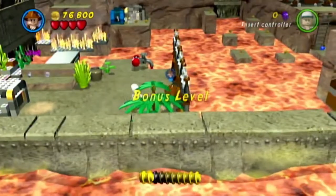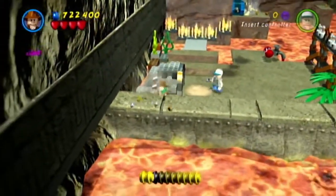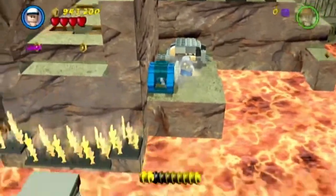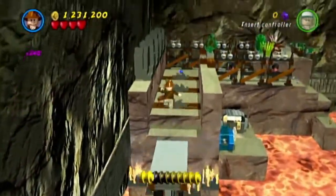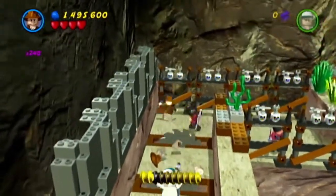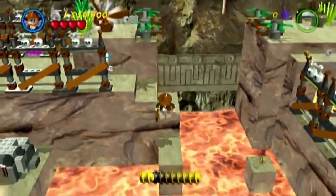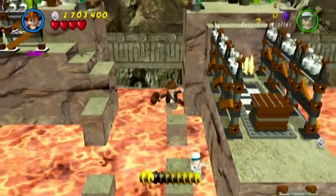We do not. Of course we can't beat up the plant. Just got a whole lot of stuff to do with Short Round. Fix that platform so we can get across with Indy. Indiana Jones with the Sawblades of Peril! Platforming at its finest.